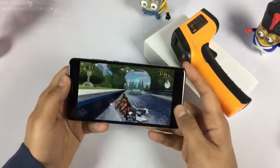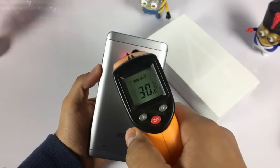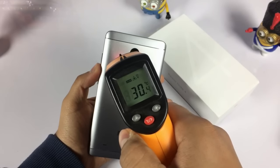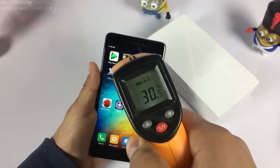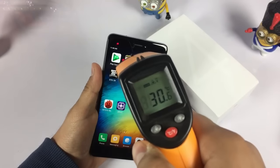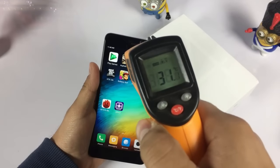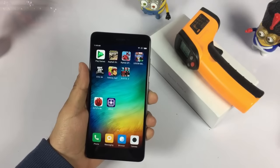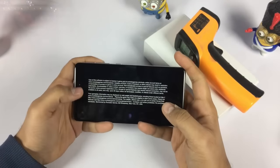After playing Riptide GP for a while, let's check the heat temperature. At the back it is 30.4 to 30.5°C and at the front it is around 30 to 31°C. There isn't much difference — 31 degrees maximum. Now let's try a high-end game — GT Racing, which is a high-end game.